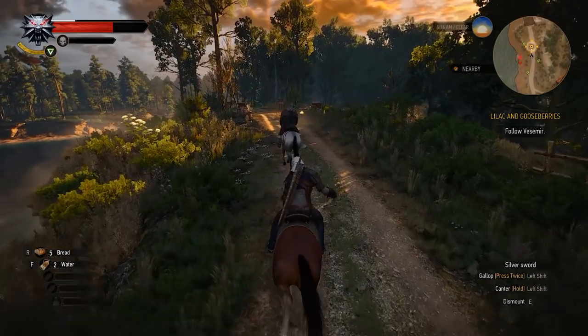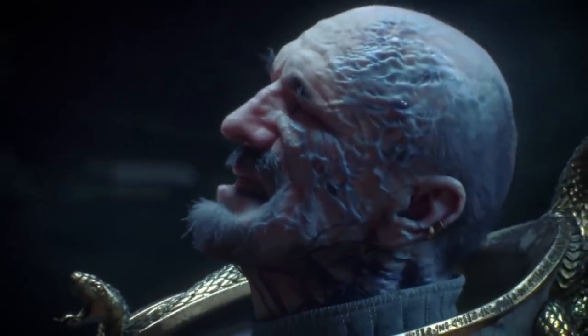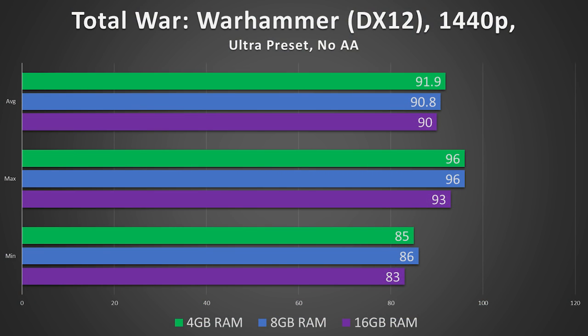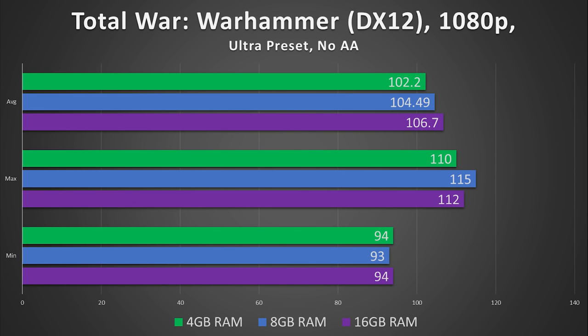Total War Warhammer, which taxes the heck out of a single CPU core, yielded results that were all within the margin of error. This blew my mind — I honestly expected RAM amounts to make a difference here. It's very likely that since only one core is being heavily used, many of the memory-intensive scenes were being delegated to the graphics card and not system RAM. The story was nearly identical at 1080p as well.